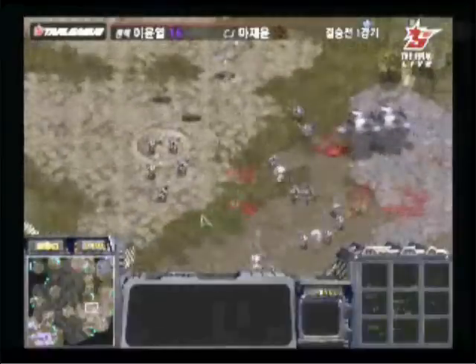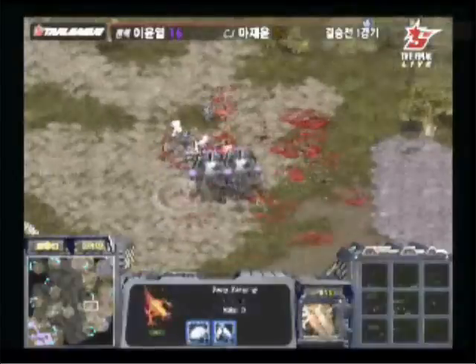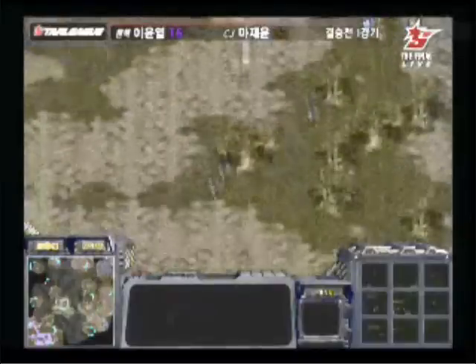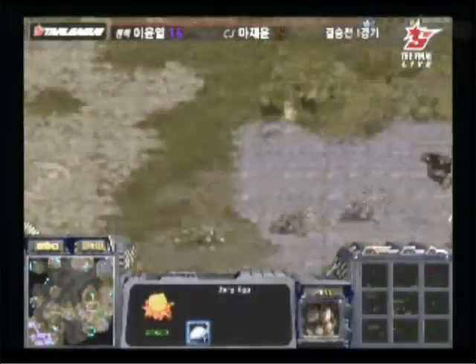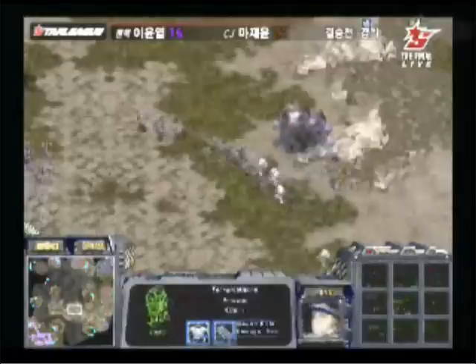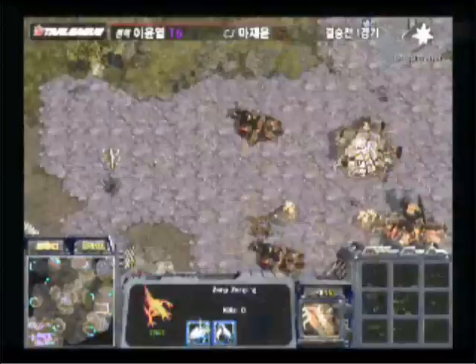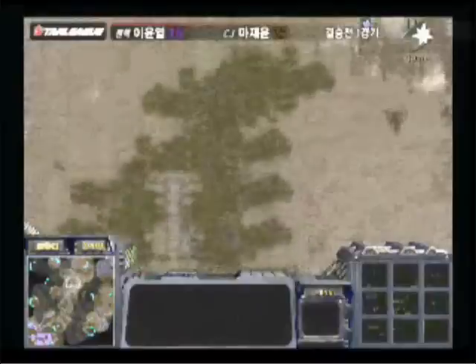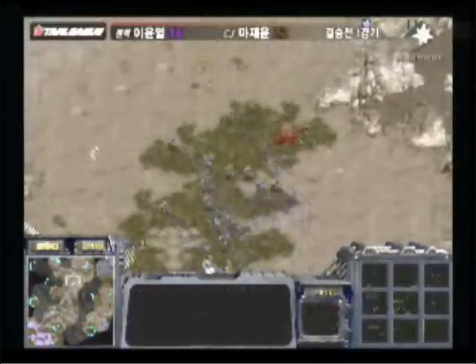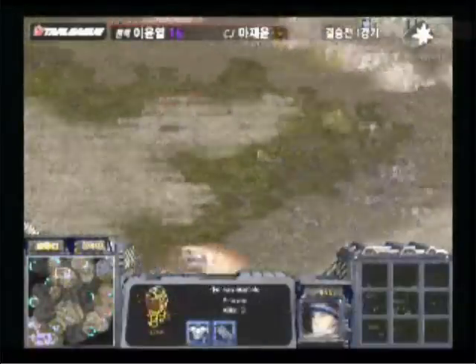Nata going for another sunken break here, but he can't even retreat successfully — he's going to lose a lot of marines to those lurkers, well-positioned lurkers just cutting off their avenue to retreat. He's going to lose another group of medics and marines. He's not accomplishing too much with them. Nata may have an expansion at the 6 o'clock position. Nata has level 2 weapons and level 1 armor, and SAV has level 2 carapace, so he's matching on attack and defense. SAV is going to try to pick up the natural from the third base, but it looks like Nata has spotted it.